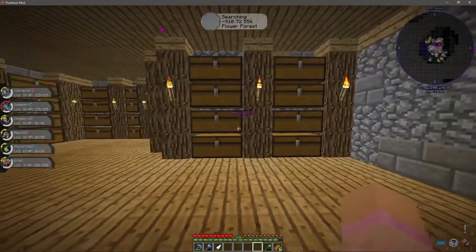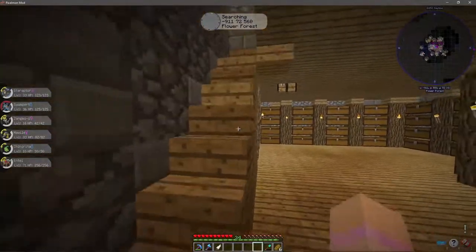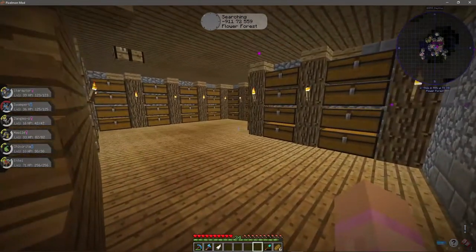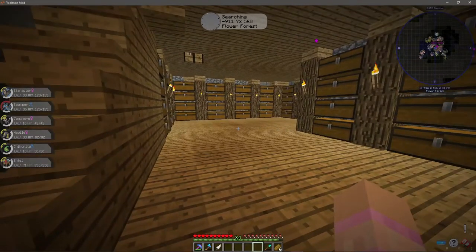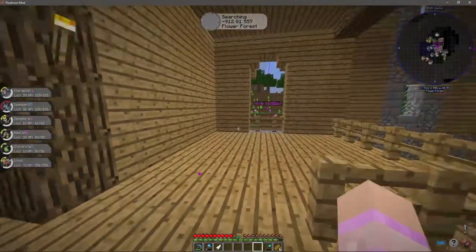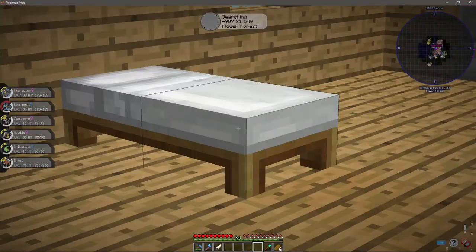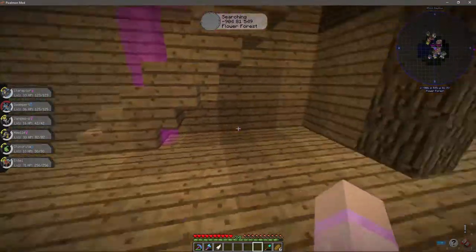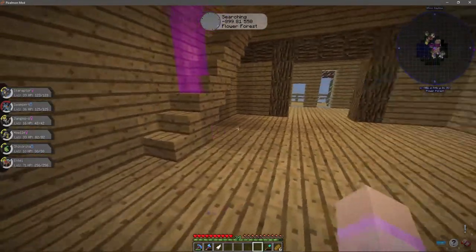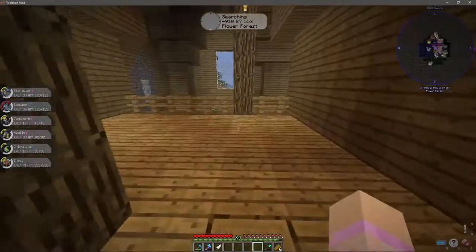This is chest room number two, and I don't know if everything will fit because I am very particular when it comes to organizing my chests. Whether or not it will fit everything — including the vanilla chest room — I don't know, so it's going to be interesting. Upstairs is again empty; come in here, it's my bedroom.